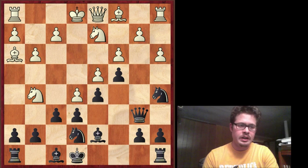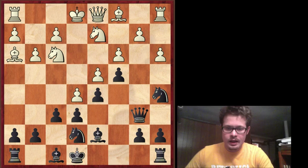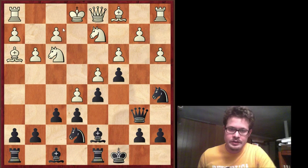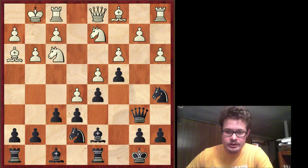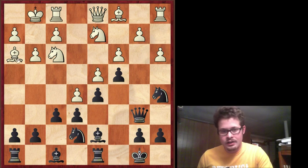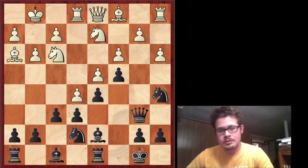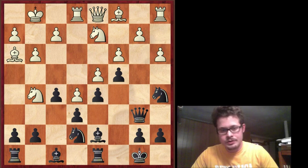Instead of taking, he simply retreated back to f3 and I castled on the queen side. I'm saying, do you still want to go for f4, f5? Because my king is on the other side of the board. He castles and I play king b8 calmly, just getting out of the line of the bishop — useful tactically. He plays rook e1 and I played f5, keeping the lines closed and looking for a king side expansion, which comes to fruition.